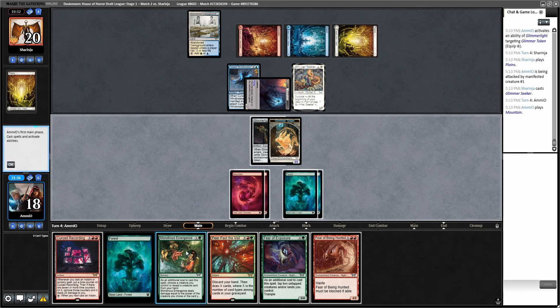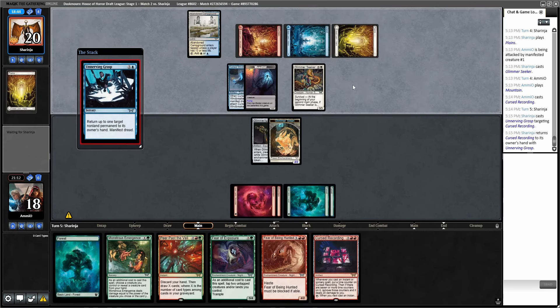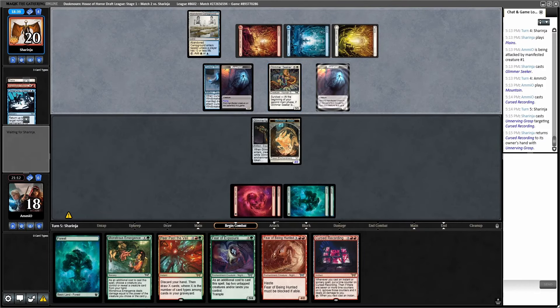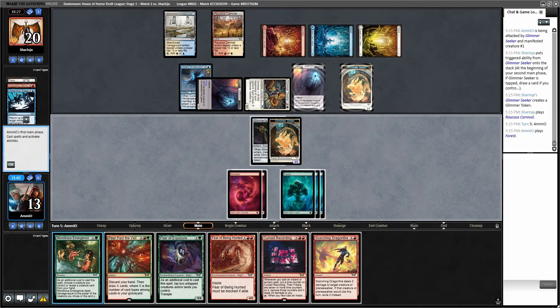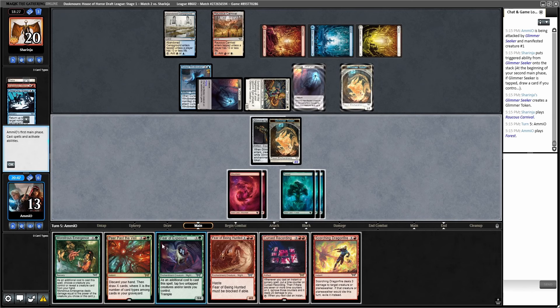Cursed Recording with Monstrous Emergence is way better than doing anything else. I can always Fear and then kill this, or Monstrous and then kill it. Let's just Cursed Recording — this gives us so much to do next turn, and I want to Monstrous double-kill their team. But they have a bounce spell that also advances their board. We have to get hit again and they make a Glimmer token. I so want to just play Cursed Recording again, but then we're just so far behind. If I don't do that, I'm playing Fear of Exposure and tapping things down. We can't just keep getting hit at the rate we're getting hit. If I play Cursed Recording here, they attack, we block, we take six damage and go to seven, and then we get to clean up basically their whole board next turn — triple removal. Let's do it. Cursed Recording — and another creature that stuns our guy.